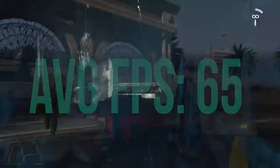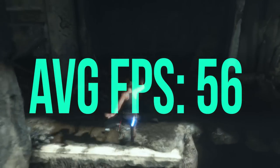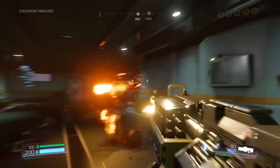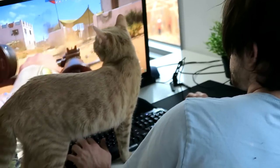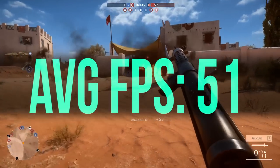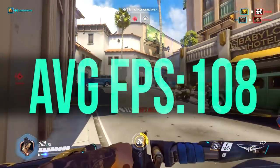In Rise of the Tomb Raider, very high settings, DirectX 12, average FPS of 56. In Mirror's Edge Catalyst, ultra settings, 47 FPS. In Doom with the Vulkan API at 1080p, ultra settings, average FPS of 96. For Battlefield 1 multiplayer, average FPS of 51 on ultra, DirectX 11. And for Overwatch, ultra settings, average FPS of 108.